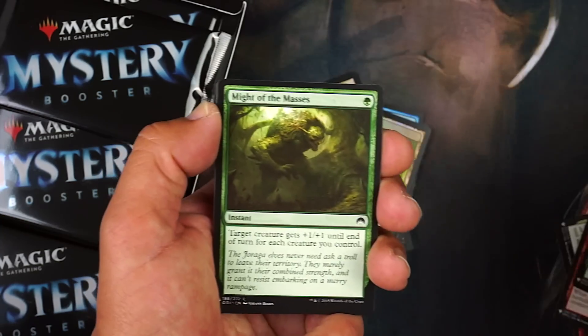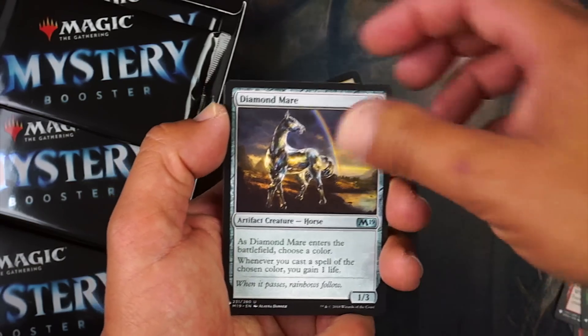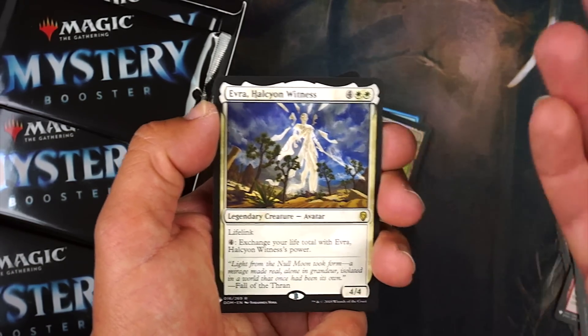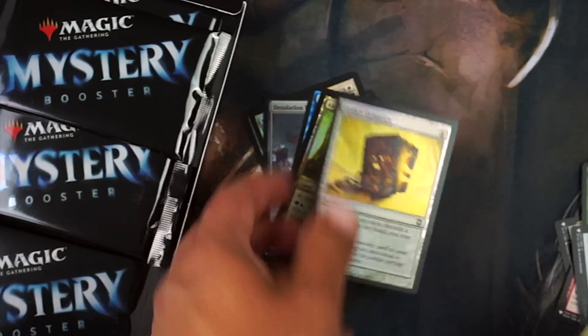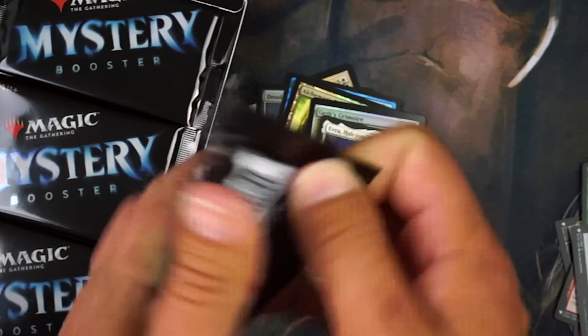Blanchwood Armor, Might of the Masses, Hedge Mage, Diamond Mare, and Contagion Clasp. Oh, Evra — stuff from Dominaria. And Geth's Grimoire — that's cool, the art looks like the Necronomicon.